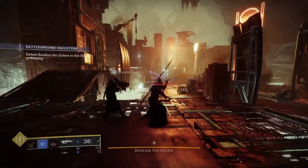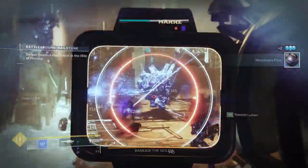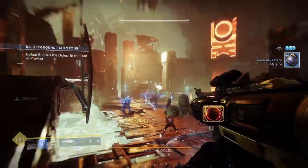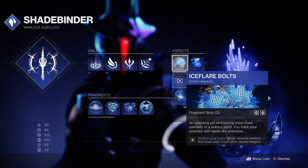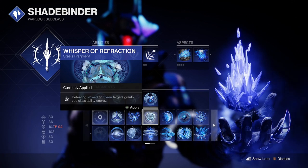Direct hits with Chill Clip will apply a 50x slow stack on direct hits to both the target and nearby enemies. Multiple hits will freeze targets and trigger any effects on your stasis subclass, such as Ice Flare Bolts where you'll create stasis seekers on shattering frozen targets, or even to gain class ability energy from the Whisper of Refraction.